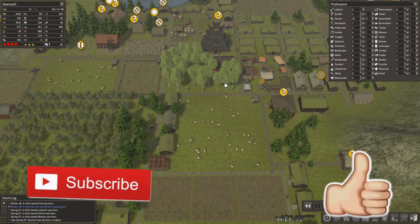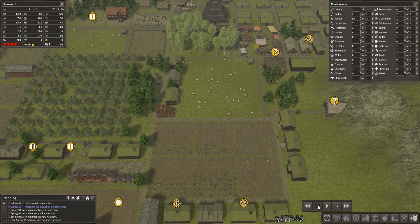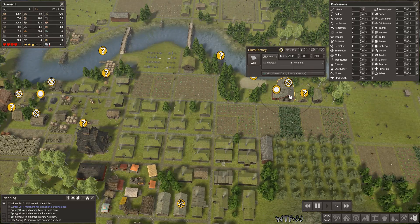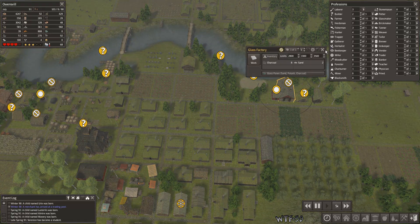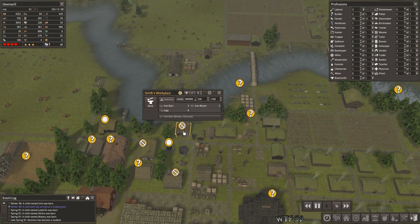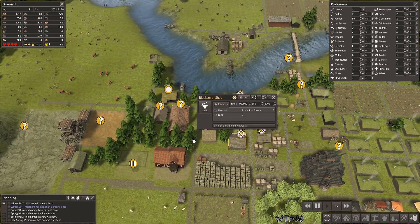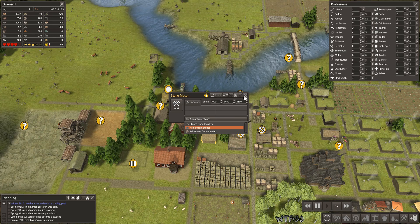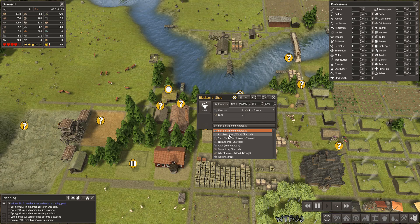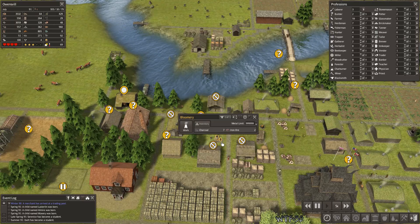Hello and welcome everybody, it is WTF30 and we are playing Banish the North mod. Let's get back at it. We have somebody working here making glass. Let's check on our smith — iron bars, iron bars. Where's our good smith? This one: iron bars, tools. Charcoal bloom.